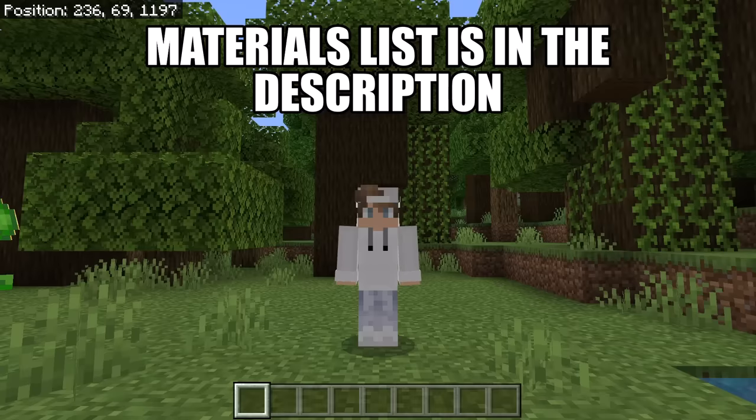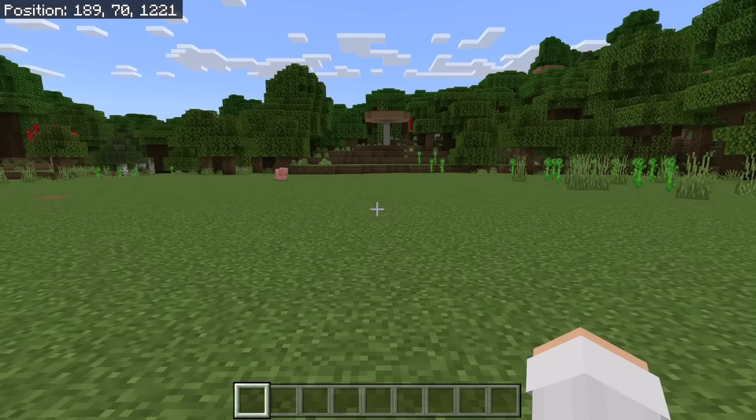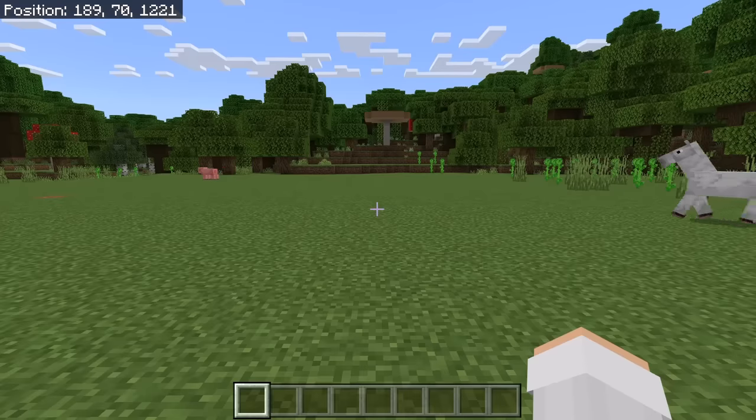The materials list for this farm is in the description. The first step is to choose an area to make this farm at. You need to make this farm in an area that is at least 100 blocks away from any villagers, beds, or workstations.